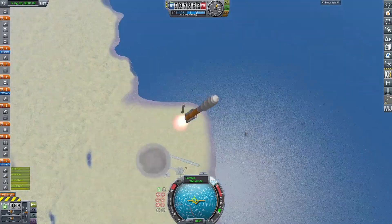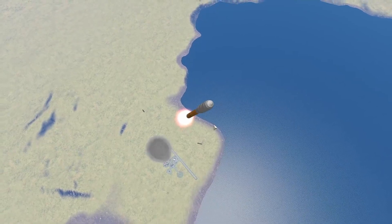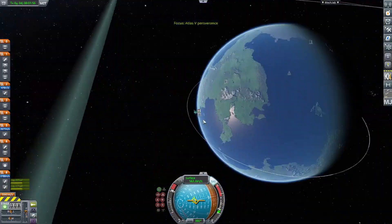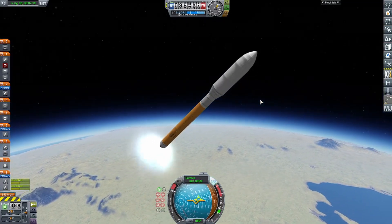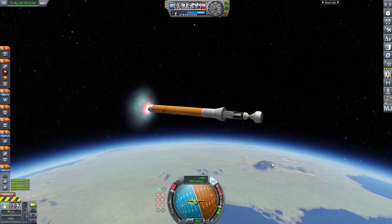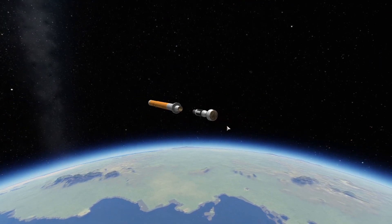Here we are for SRB separation. A few videos ago, I landed a complete Saturn V on Minmus — if you haven't seen that video already, make sure to go check that out. I launched an entire Saturn V to Minmus, and when I reloaded it after I had it refueled, it disintegrated. So unfortunately I won't be able to continue with that series, which is kind of unfortunate.